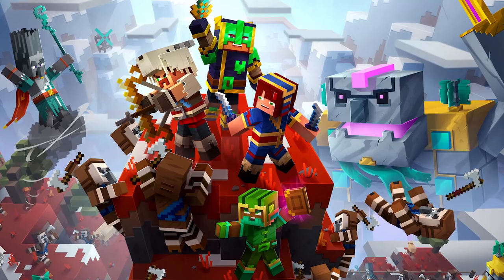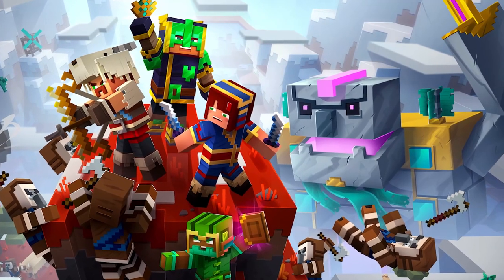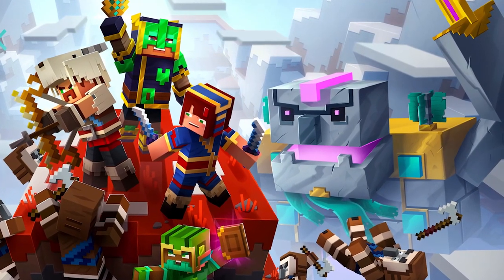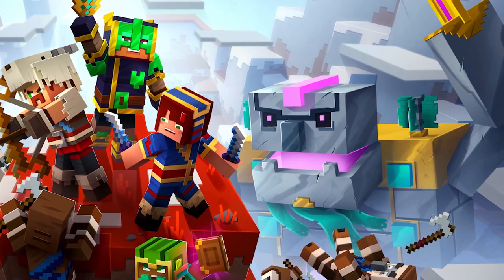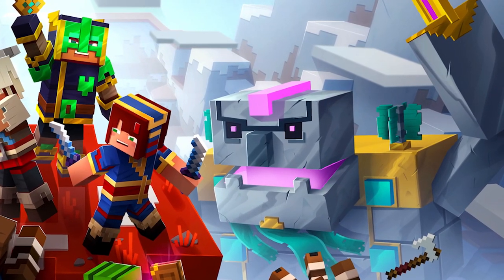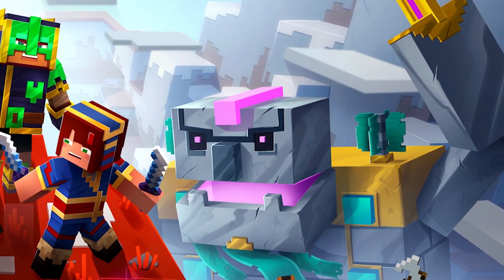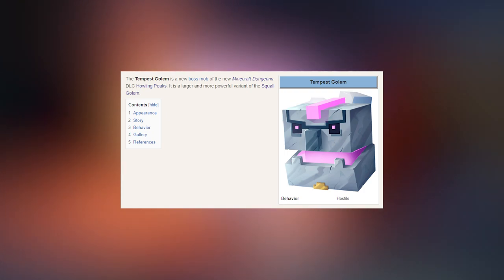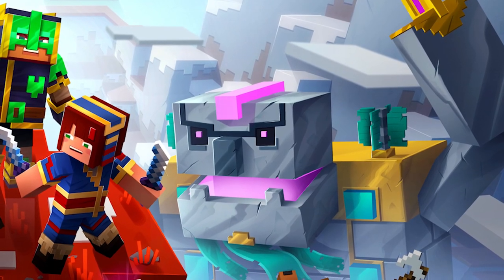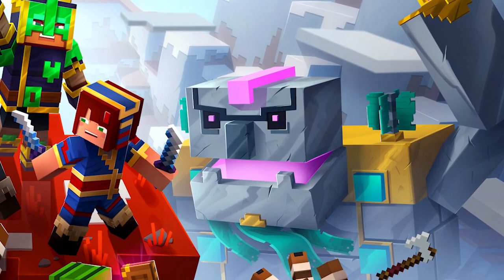And then we also have the final boss for the Howling Peaks DLC, which is going to be the Tempest Golem — the leader of the Squall Golems. He's going to have a very big sword, just like you can see on the splash art. According to the Minecraft Gamepedia, he's also going to summon winds in combat, so he will fight with melee attacks with a very large sword but might also knock you into different things with his wind. In size he'll probably be similar to the Redstone Monstrosity, taking up a very large portion of your screen.